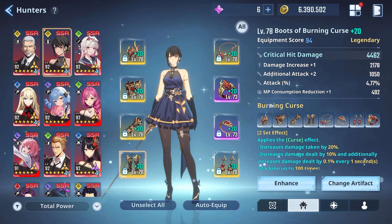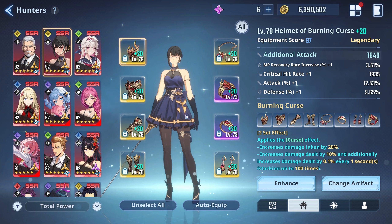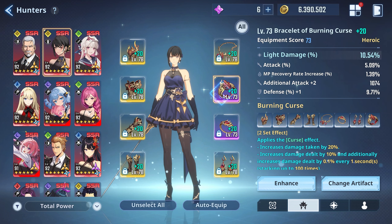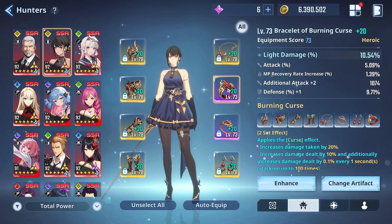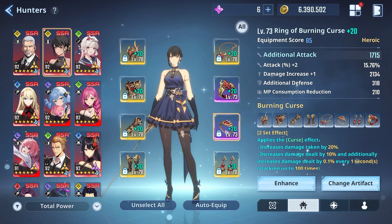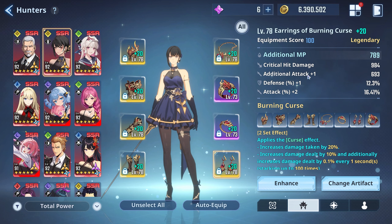On the boots I have damage increase, additional attack, and attack percent. I only have one crit rate on my artifact pieces — the rest of my crit rate is coming from cores. On the necklace I have additional attack and crit hit damage. This piece has light damage and attack percent — you'd want plus two plus two in gold, but unfortunately mine is only purple. It's crazy that after all this time I don't have a single gold light damage curse artifact. The ring piece I'm using has plus two attack percent, plus one additional attack, and crit damage — if that last stat were damage increase it would be even better.